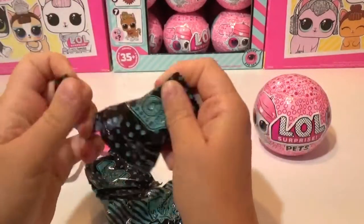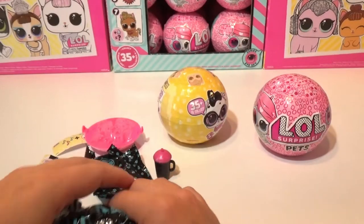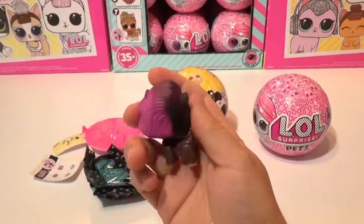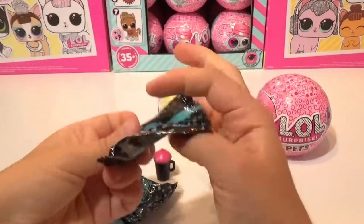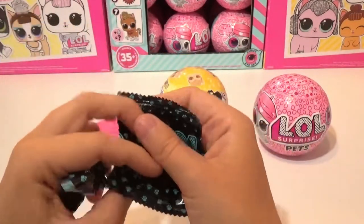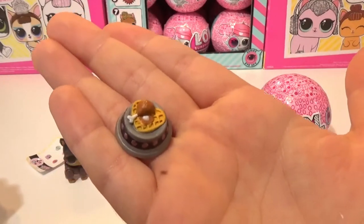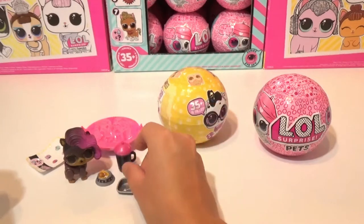Let's do the pet last. First blind bag — we got a water bottle, black and pink. Look who it is: it's Ruff Rocker. She is Rocker's pet, she's super adorable. Let's check out what other accessories she comes with. This feels like her shovel — it is a silver pooper scooper with a little paw print. And she even has her little food dish. She likes waffles with some chicken drumstick and some gravy. I love the little food dish, that's probably one of my favorite things about her.